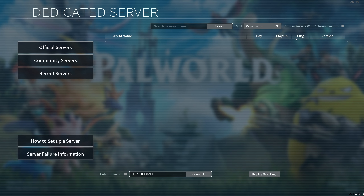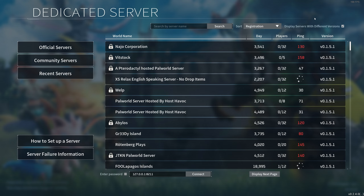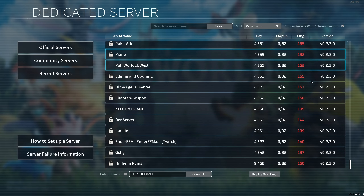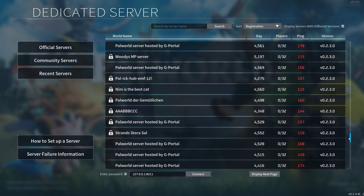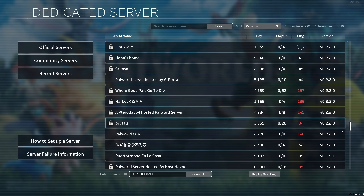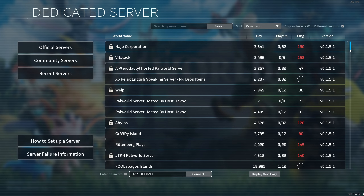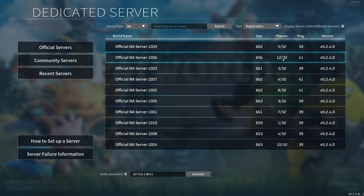I guess this update did come out two days ago, so maybe no one's updated their server yet. But I find it hard to believe because if I go to show servers with different versions, there are quite a few servers that at least have the most recent version — that's a pretty long list. And then you get to servers which are still up even though they're running really old versions. Nobody's on them, nobody can play them. We're going to look at the official servers.